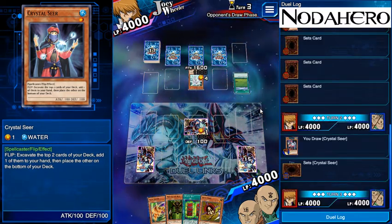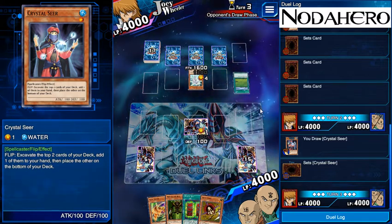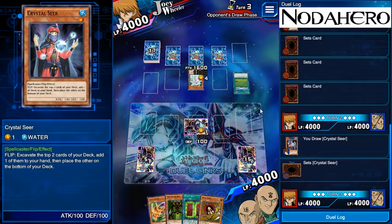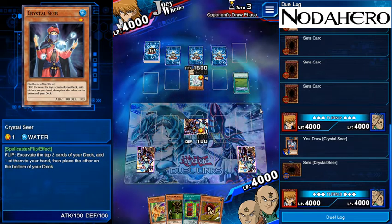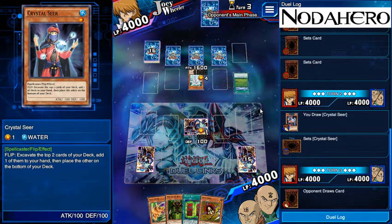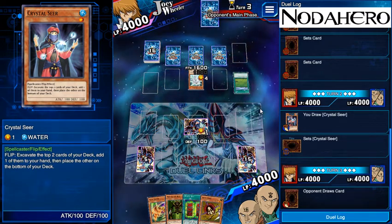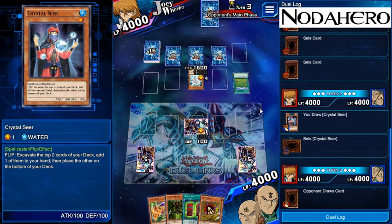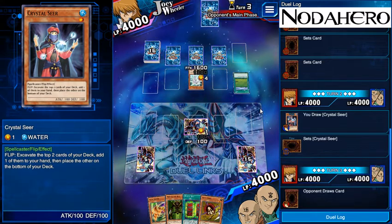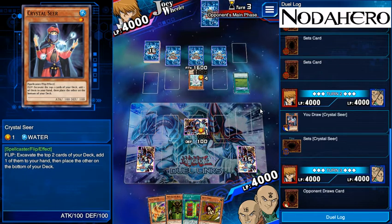It's arguable I should play Man-Eater Bug here and potentially just get card advantage instead of giving him an extra turn to hit another monster. Crystal Seer is going to replace itself essentially, so we're not getting card disadvantage. But if he gets a monster on the field he's going to be hitting me for damage — 1600 is worth at least a card actually, so it's not ideal to lead with Crystal Seer, but I think the risk-reward says it's better. The fact that he's got this card in hand and is not playing it definitely makes me think it's not a monster.